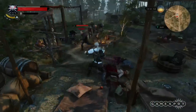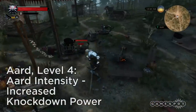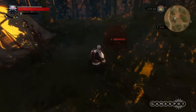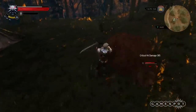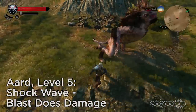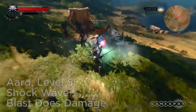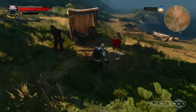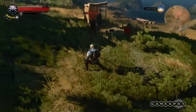Level 4: Aard Intensity increases the effectiveness of every aspect of the sign. Every sign has an equivalent passive enhancement. Level 5: Shockwave increases the damage you do when blasting opponents. By this point, you could take out a number of enemies in one go, flinging them outwards and plunging your silver sword into them for a final execution.